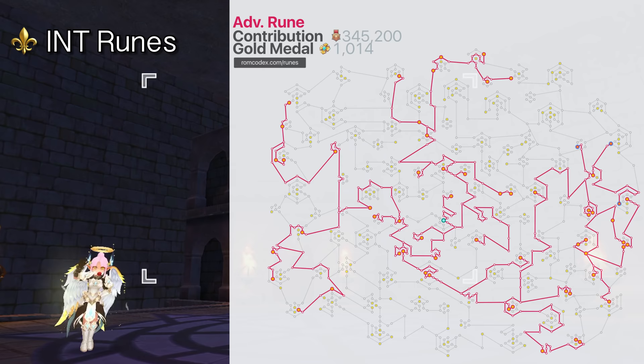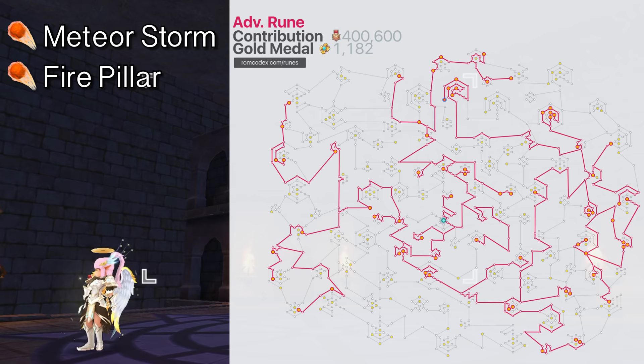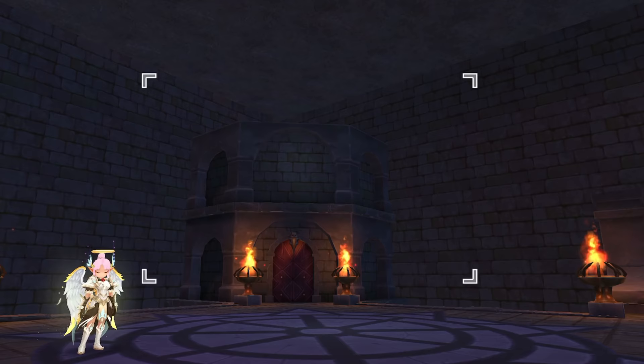Next, get three INT runes for additional damage. Lastly, for the Endless Tower and Oracle, it is still recommended to have Meteor Storm and Fire Pillar runes unlocked. You may use them on auto at the lower levels of the tower and just use Tetra Vortex at the higher levels. While your Tetra Vortex is on cooldown, you may also use Meteor Storm. For the remaining contribution points, just allocate them on nearby magic attack nodes.